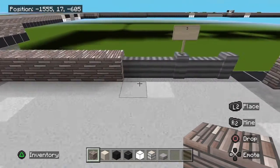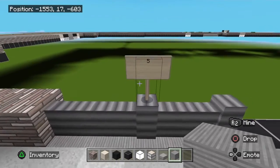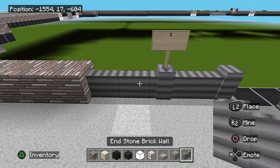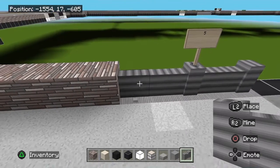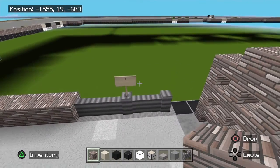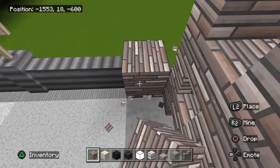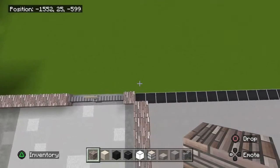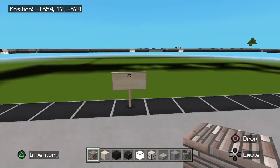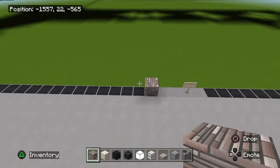Then you're going to have your entrance here. I'm using the light gray wool underneath for a total of 5 blocks. I'm going to be using the end stone brick walls for the actual door itself, but we'll get to that later. To the right of that, counting this one as number one and going to the right, a total of 37 blocks to this block here.